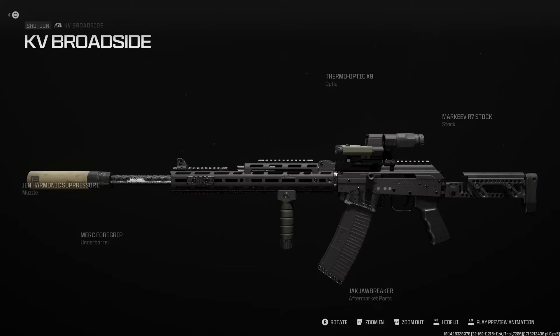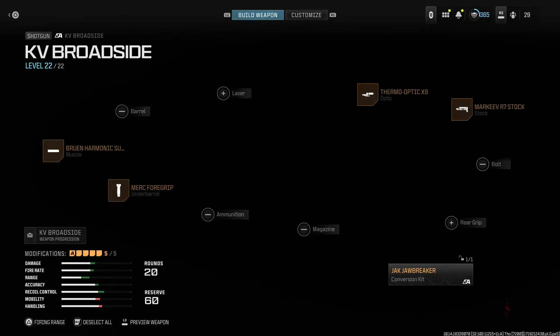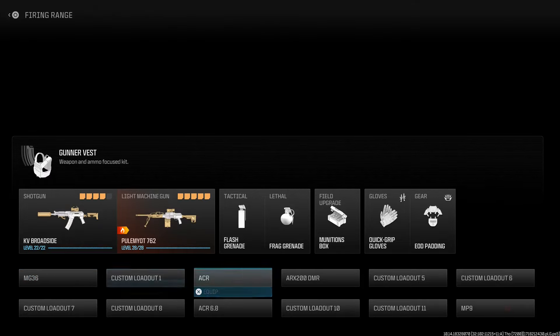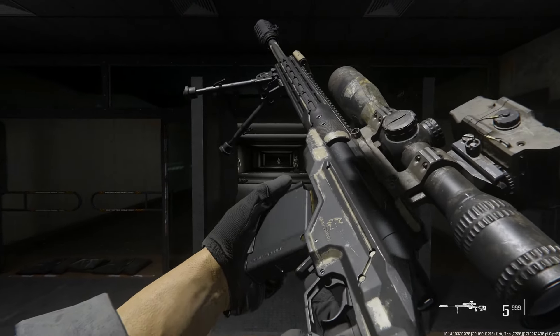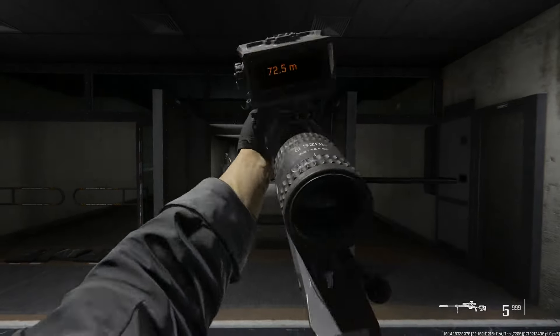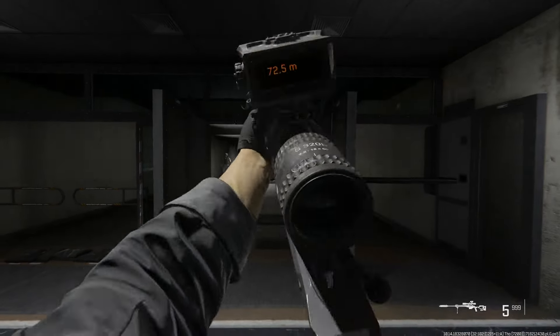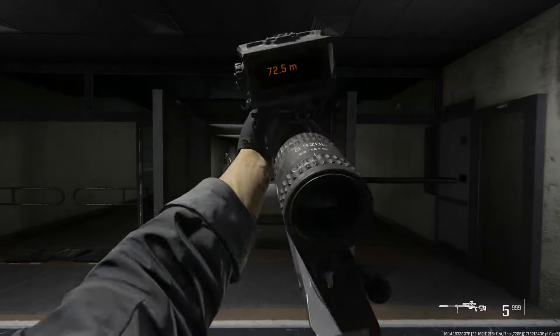This is also a Russian gun so we might as well cover it. Using the KV Broadside blueprint for the Jawbreaker, which turns it into a .458 battle rifle, fully automatic. Running the PT1 buttstock, a thermal optic for a Russian-looking flip, the Merc Foregrip because it's a heavier .458 caliber, and the Bruin Harmonic suppressor — so that's our .458 AK. I didn't cover the AK-107 or AK-109 since I already covered those in a couple of tactical videos, and a lot of the camos just don't look great on them.